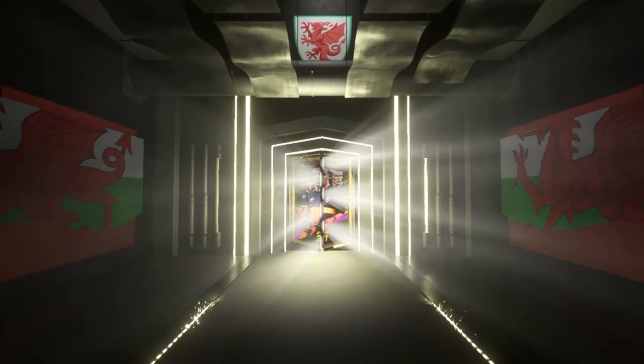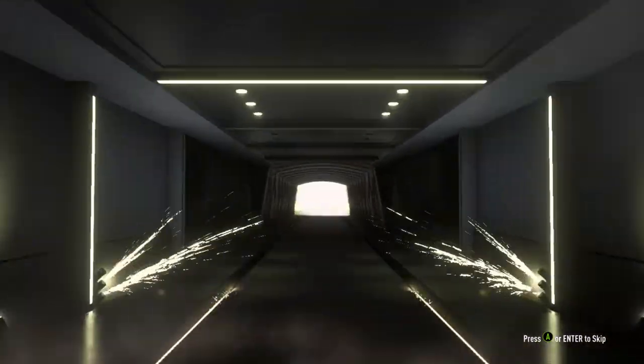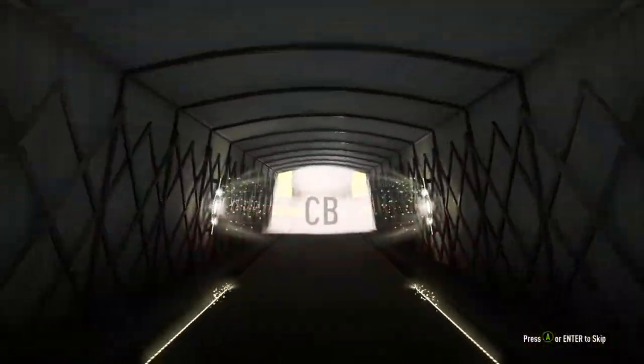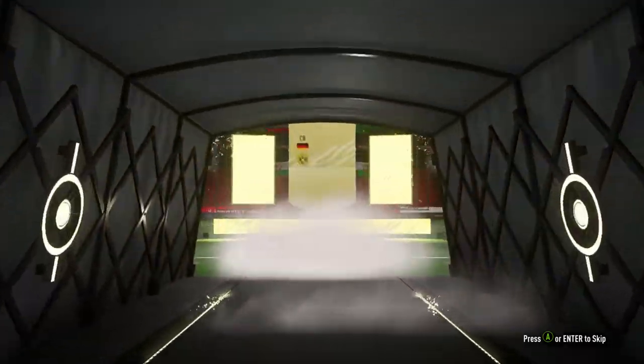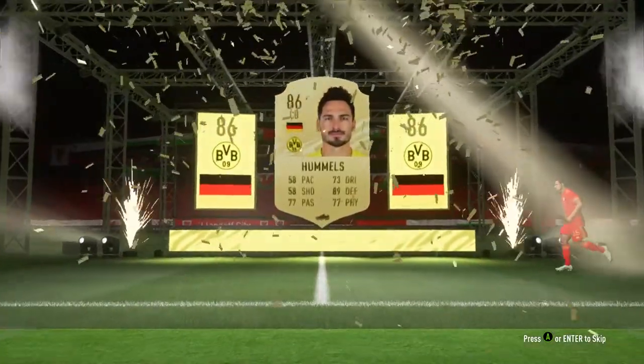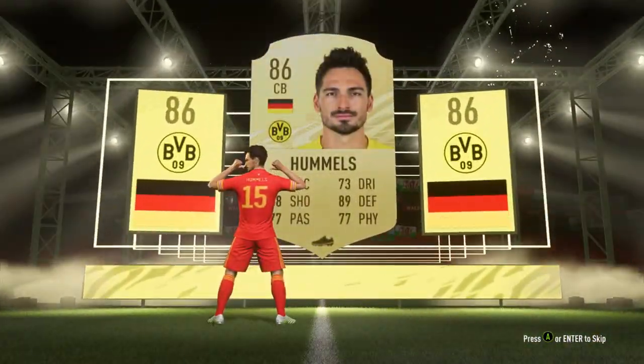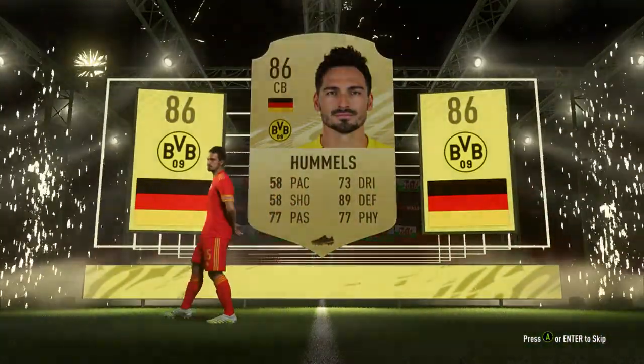Walkout — not a walkout, and not a FUT Birthday. It's Hummels — I'll take an 86. You know how it is: you get an ultimate pack and you want something massive, team-changing, and then you get an 86 walkout that you wouldn't get in your squad.